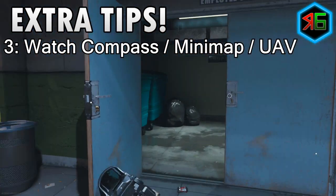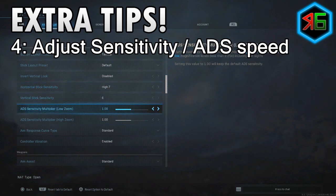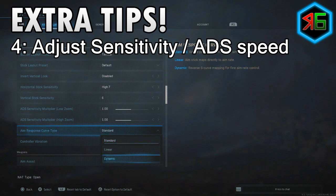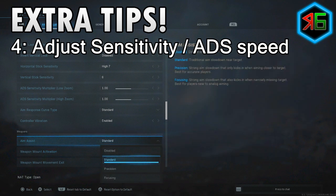It's also worth looking at your sensitivity and ADS speed in settings. Some players find that slowing sensitivity down makes it easier to get headshots, while others prefer it higher. The higher the sensitivity, the easier it is to swing around to enemies quickly, but if it's too high you'll overshoot and struggle to lock onto the enemy's head. Make it high enough that you can move around easily, but not so high that snapping onto their head becomes difficult. Play around until you find what's right for you.